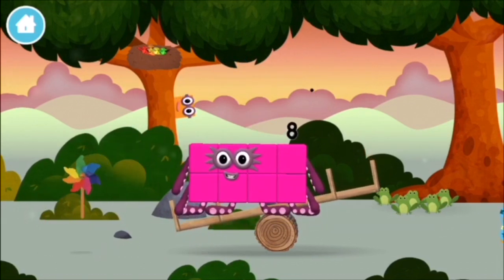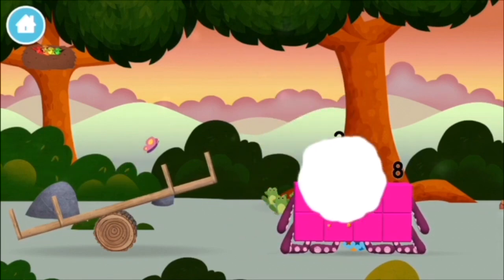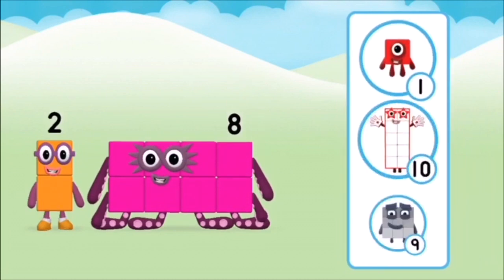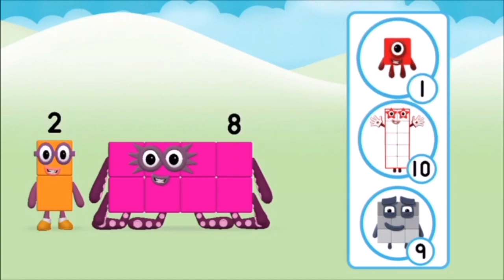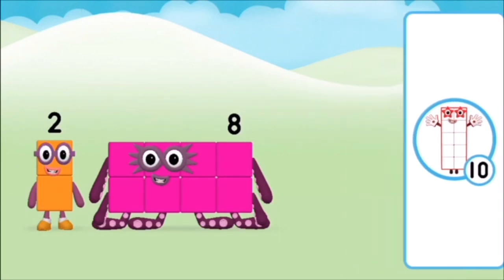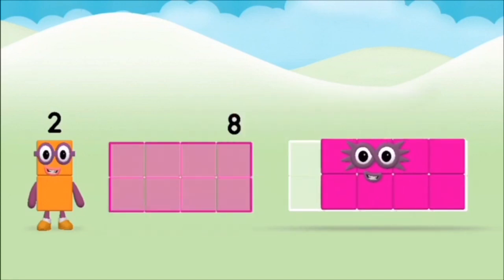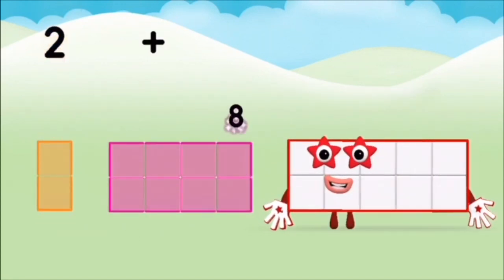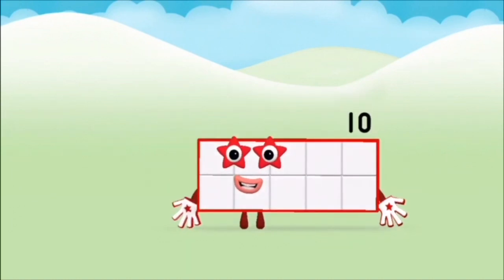A windmill! A windmill! The number block was hiding behind a tree! A tree! Do you know which number block you'll make when you add these two number blocks together? Do you know which number blocks are hiding behind a tree? Two plus eight equals ten! Marvellous! You made number block ten!